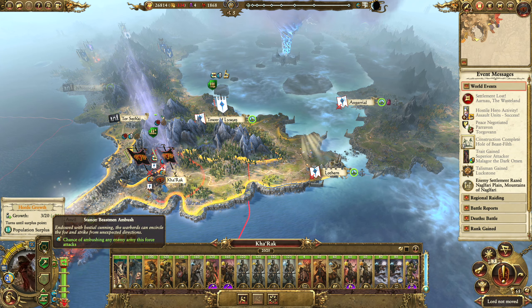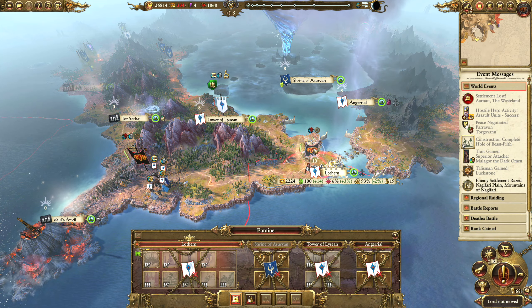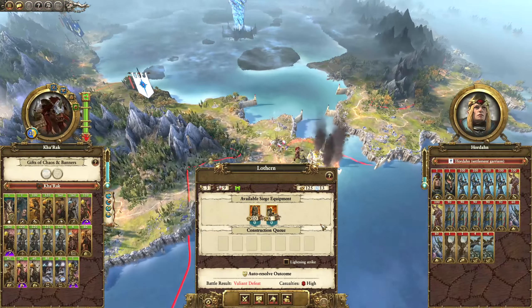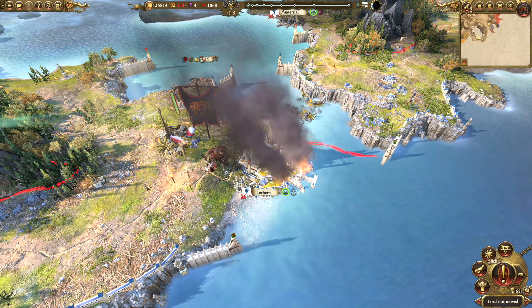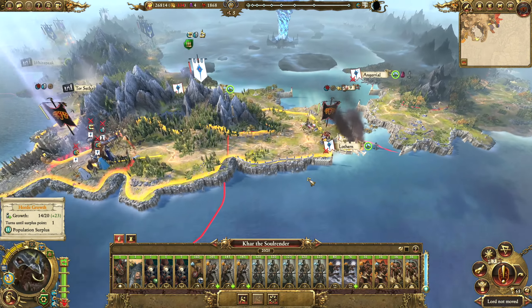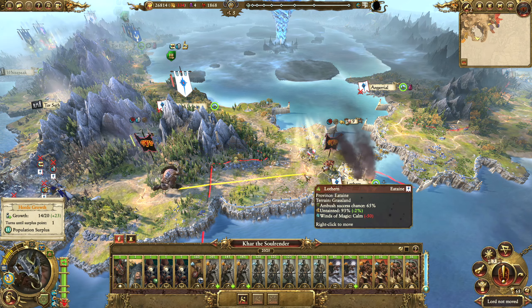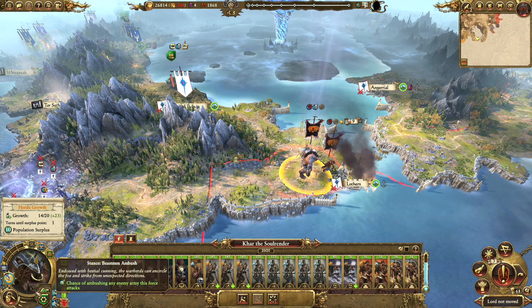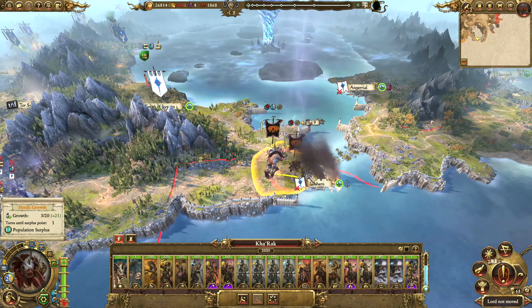Alright let's grab Karak. We'll put him into Beastman Ambush and we'll go and attack Lothern, which is completely undefended. Very good. He could probably take it on his own but we'll bring up our other boy here, good old Kar, to back him up. I'm not going to use all of his movement range so that we can go hit an encampment at the end of the turn.